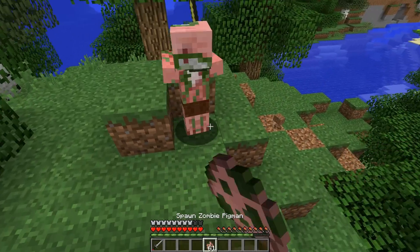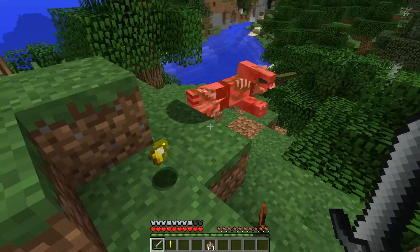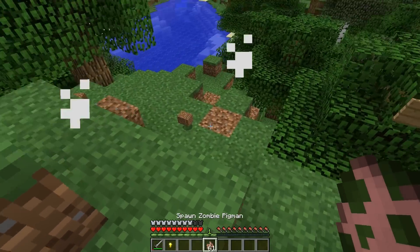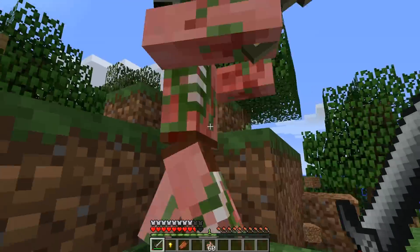And then we have the Templar Sword — eight attack damage. Three shots on the zombie and he's down. Maybe if we get a critical, only two. Let's go — critical!